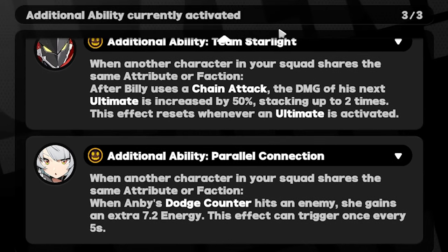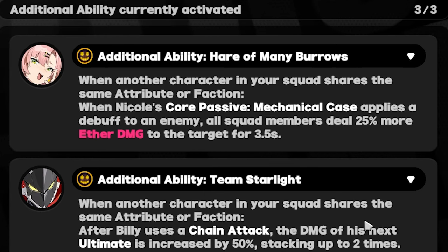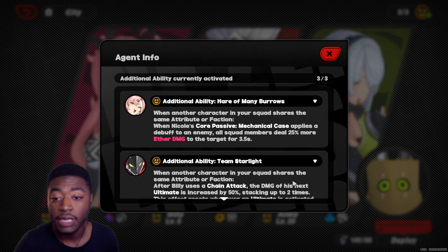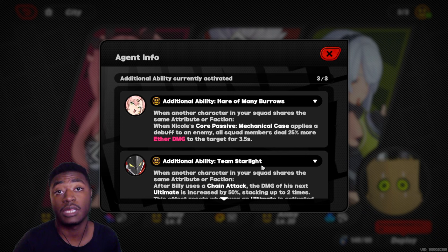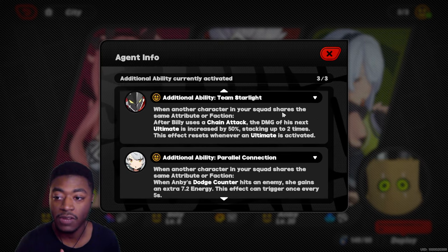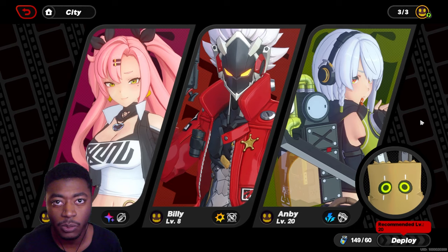Anby buffs herself as well, giving some more energy. But when it comes to Nicole, she buffs the entire team's Aether damage. If it was just buffing her that'd be fine, but it buffs the whole party. That's a problem because Billy and Anby don't do Aether damage, so theoretically it's a waste — the only person getting the benefit is Nicole herself.